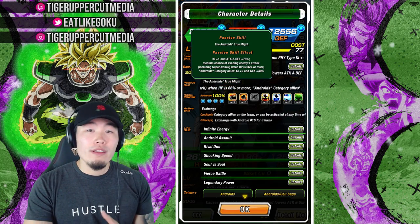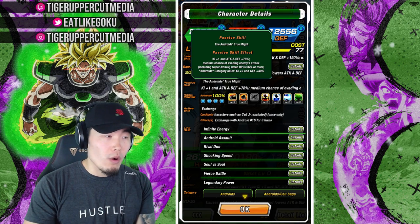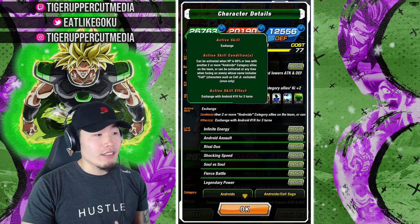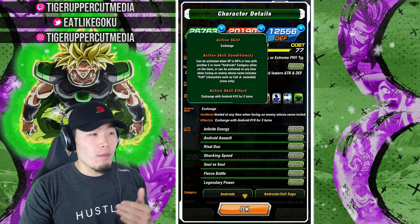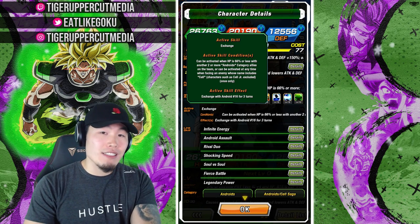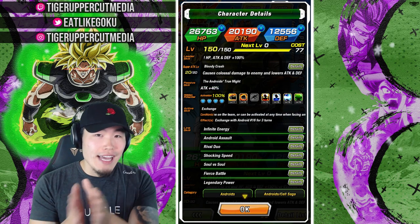The passive, before they do the exchange and become Android 16, is Ki plus 1, attack and defense plus 78%, medium chance of evading enemies' attacks including super attacks when HP is 66% or more. Androids category allies get Ki plus 2, attack plus 40%, which makes them pretty much the best support unit for the Androids category. The active skill is exchange, and can be activated when HP is 66% or less with two or more Androids category allies on the team.